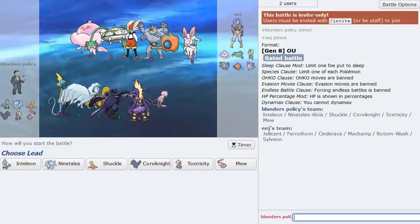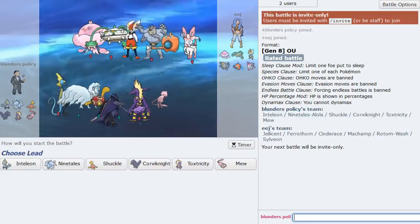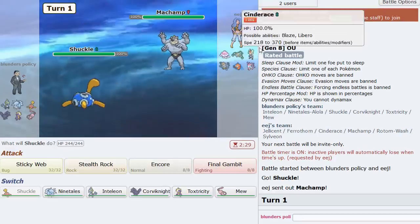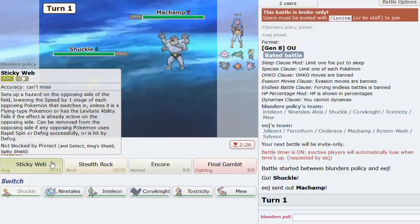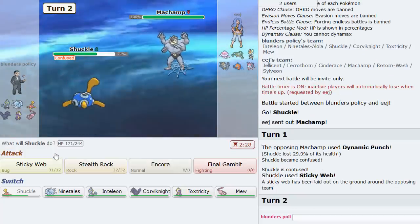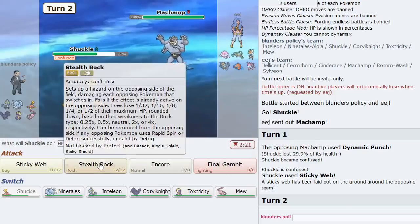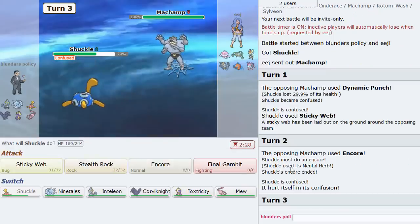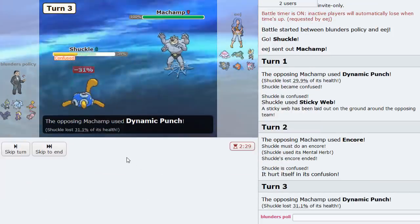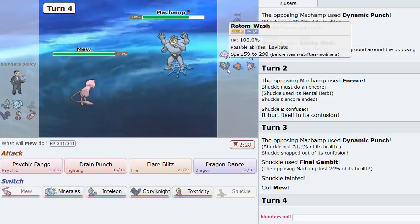Game three: he has a Machamp team — pretty cool. Jellicent again, so Inteleon might have some fun. I'm not sure about hazard control — maybe Rotom. I could just set up webs here. He Dynamic Punches, we get webs up, which is nice. We might need rocks — oh, he Encores but I hurt myself in confusion, so that's fine. Gonna Final Gambit here to get some chip, then go into Mew.